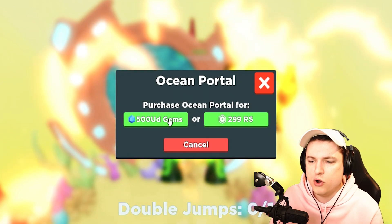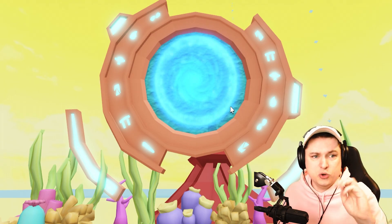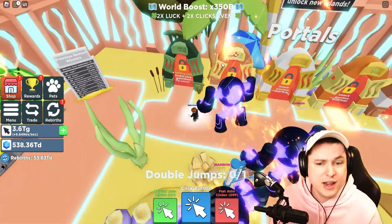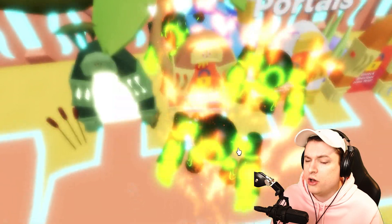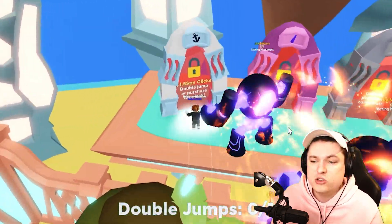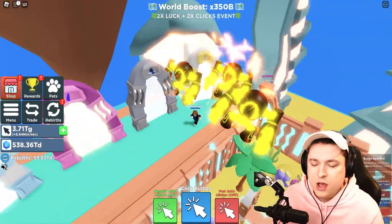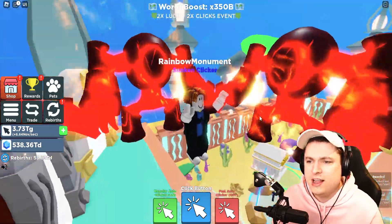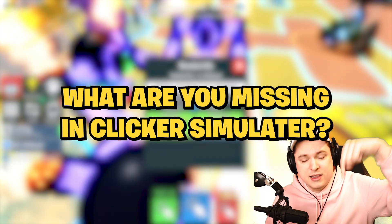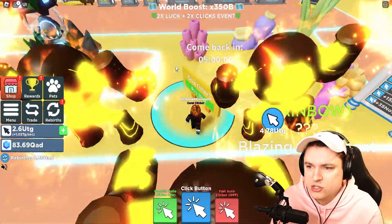We're getting close to a new world — I think in two or three weeks we'll get the next world in Clicker Simulator. I'm excited about what it'll bring: maybe an upgraded enchanting system, a new mechanic, or even some PvE content like bosses or player battles. That would be pretty cool. Let me know in the comments what you're missing from Clicker Simulator — I'm always curious what you guys would love to see in the game. We grab the clicks chest for 4.7 UTG, enough to move to the fancy world.